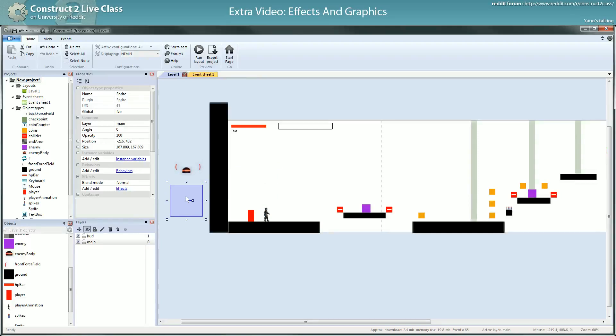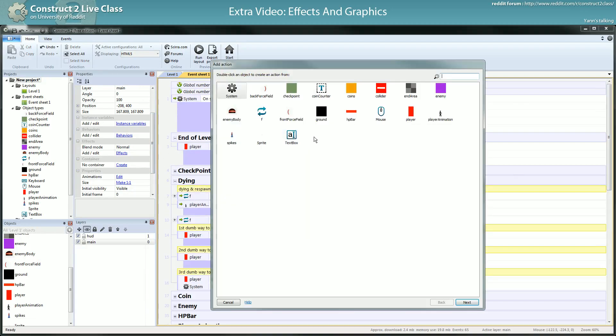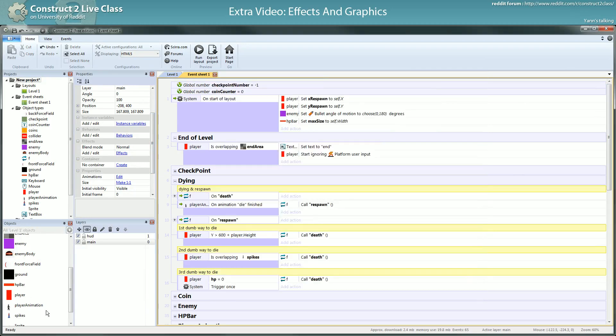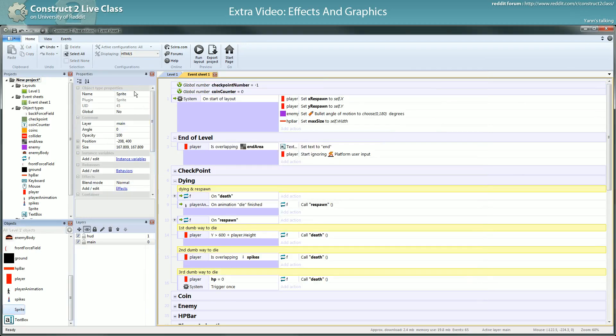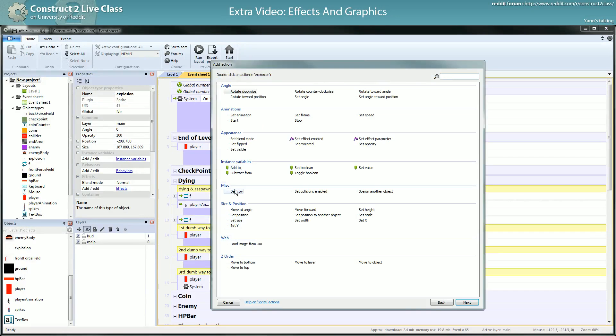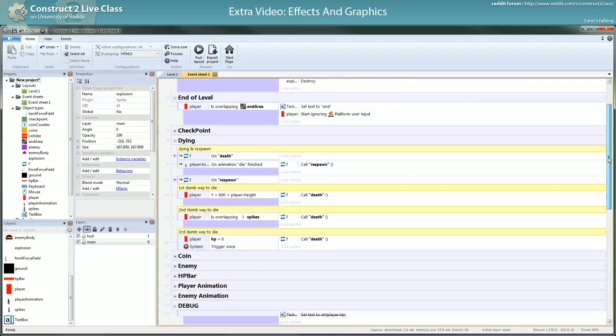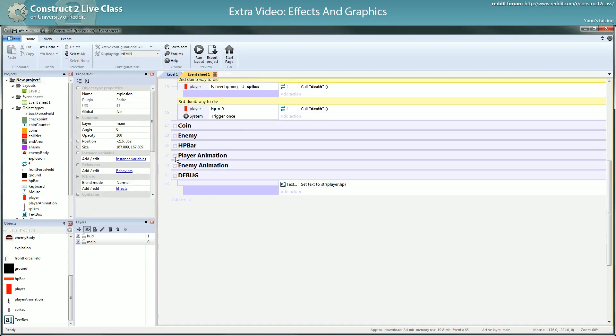You have an explosion. Obviously, the explosion could be a container — you make it visible and trigger the animation the moment it dies — but it doesn't really work well. What you want to do is, on start of layout, just destroy it. Rename it 'explosion'. You don't need any explosion on start. And then when the enemy dies, you want to trigger and spawn this object.